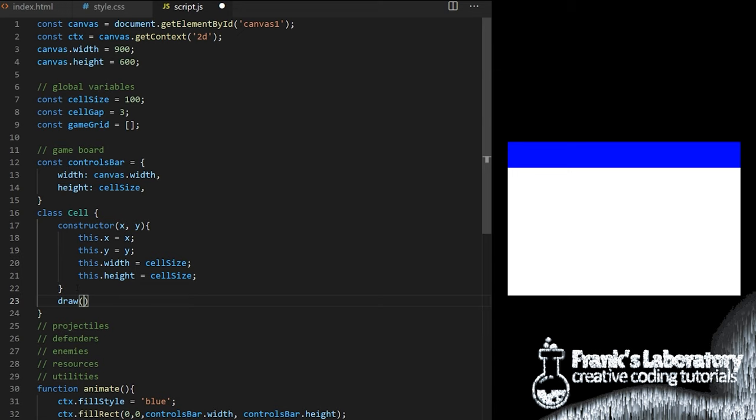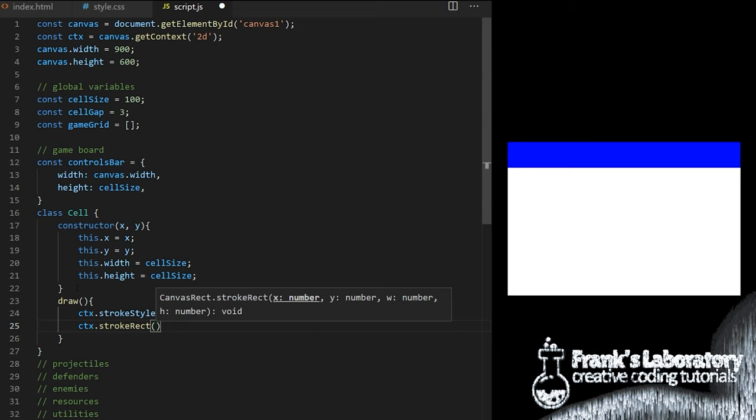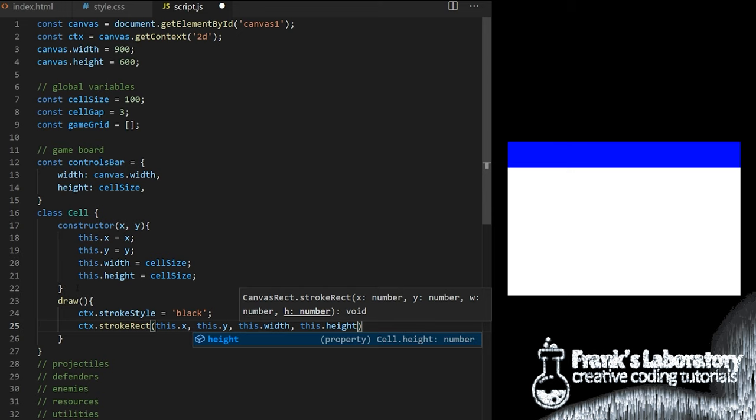Each cell object will also have access to a custom method I call draw. Its job will be to take this.x, y, width and height and draw a rectangle at these coordinates of that size. To draw each individual cell I set strokeStyle to black and I call the built-in strokeRect method that expects four arguments: x, y, width and height. I pass it the coordinates of this particular cell.